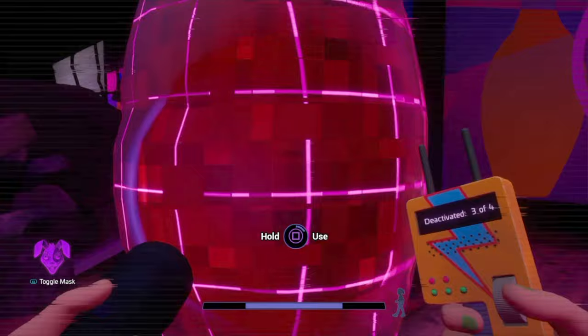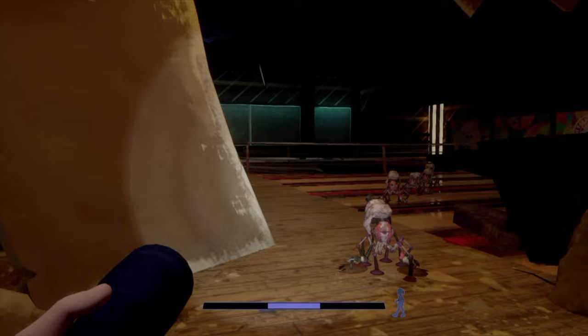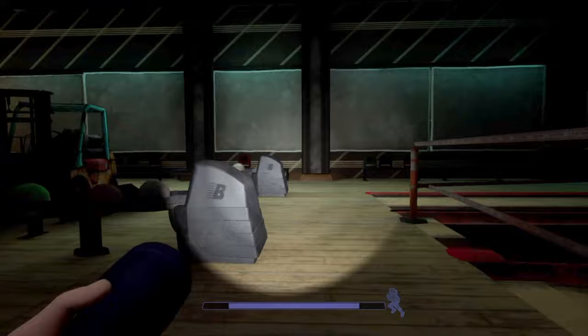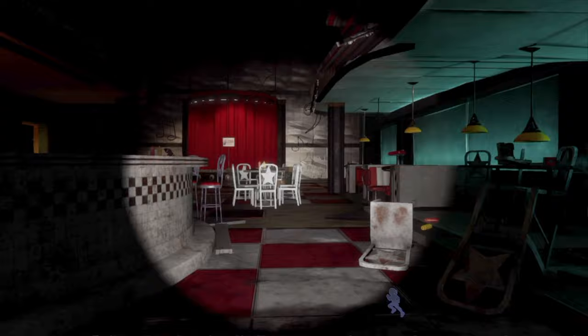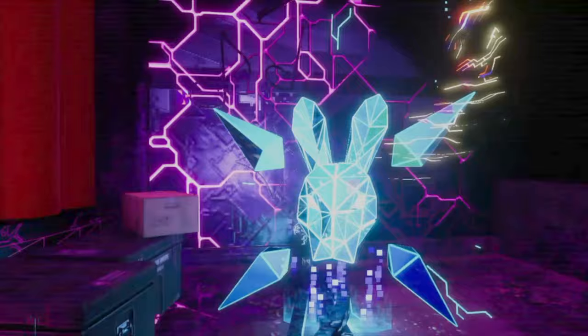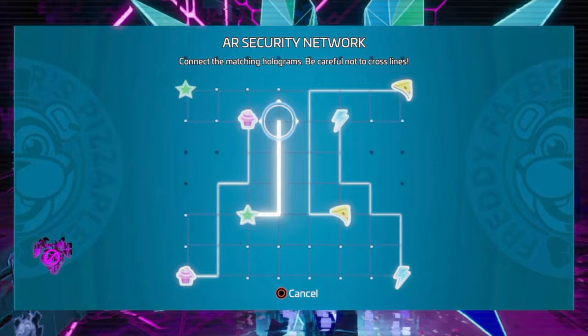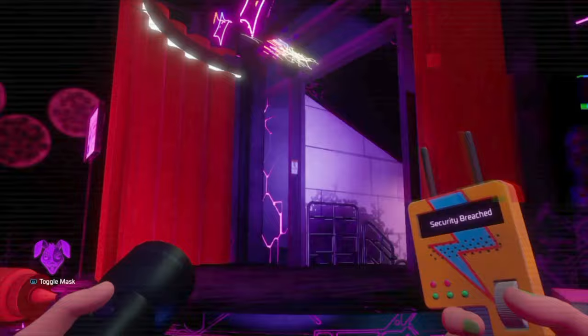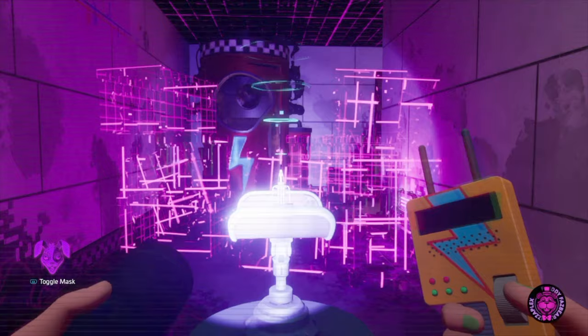Now we can head down the lane and make our way back to the parent node where we started to breach it. Now Bonnie's stage curtain will open and we can climb up these boxes and head inside. We'll head down and turn off the last inhibitor. And there you have it — you can now follow this path and you will be on your way to Phazer Blast.